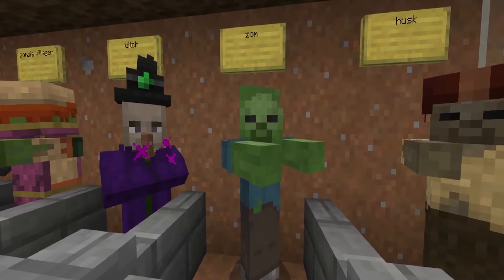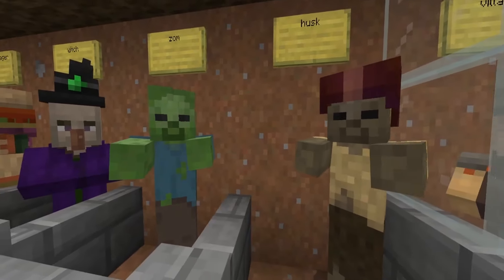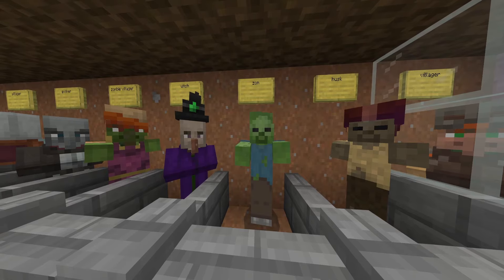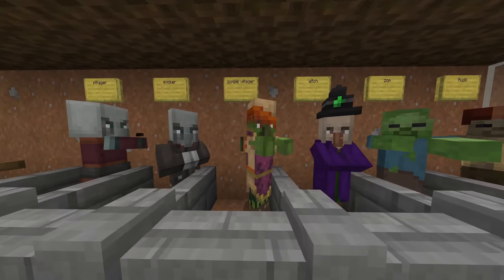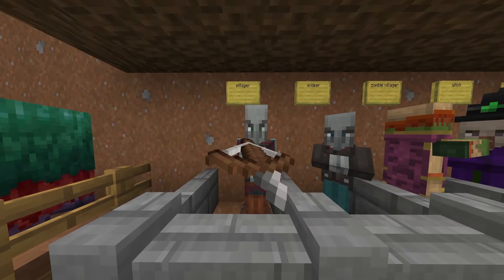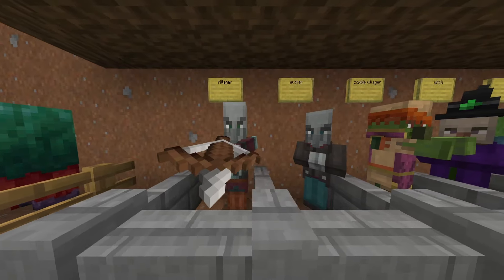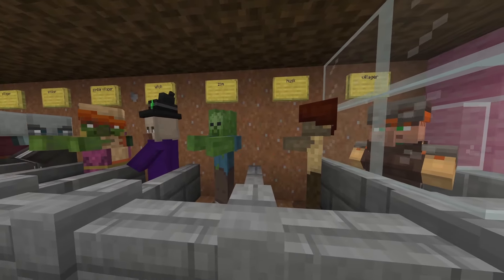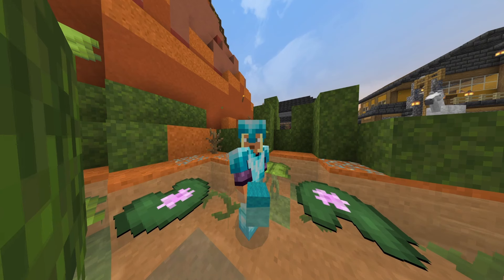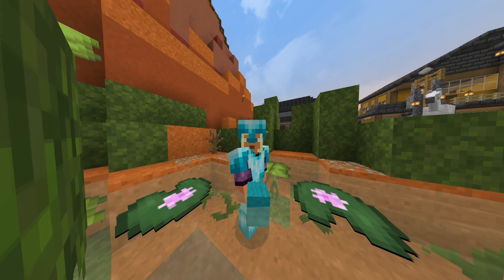We've got just a few mobs so you guys can get a feel for them. The zombie is done really well — I like how he has a little bit more extra texture to his head. We've got the witch, zombie villagers, pillagers, and evokers. All your mobs still look very similar, which is kind of useful when you're playing — you don't want to be caught off guard by something you don't recognize.